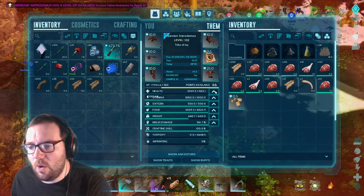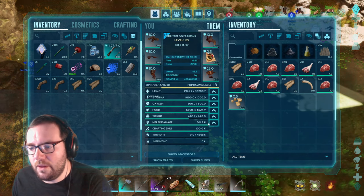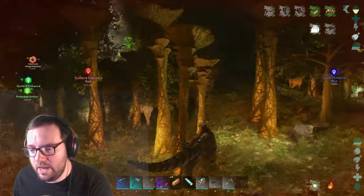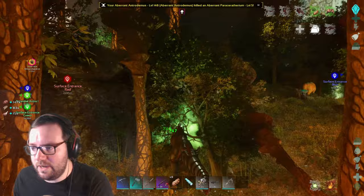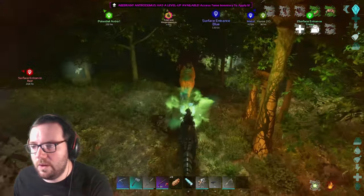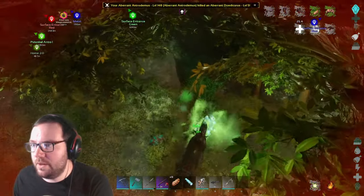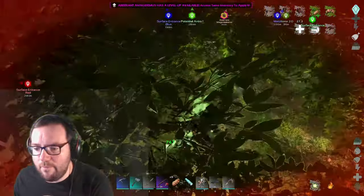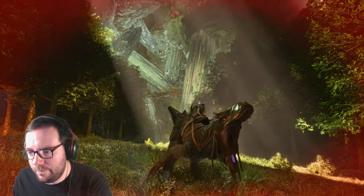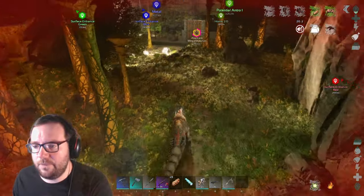We've got 53 levels. Let's go up into a bit of health — maybe up to about 50,000 health — and then put the rest into melee, maybe get that weight up to 1,000. 747 — yeah, that's way better. Now this guy heals very rapidly — it's kind of like the Argentavis where everything it kills, it just rapidly heals. That's pretty cool actually, lasts for about half a minute. Let's see the roar. That's awesome — I think that scares things away. This is the Antrodemus.